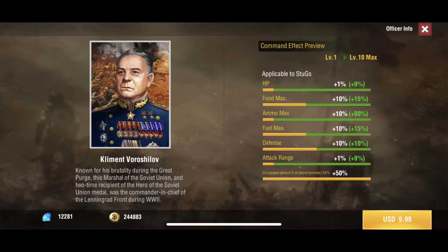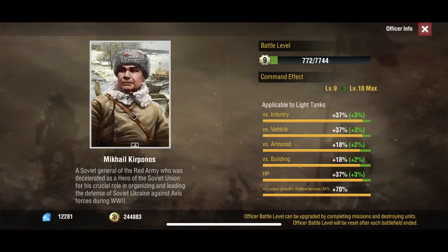The next Stug officer gives you attack range, which really breaks the game. As a tanker you already get attack range for your Stugs if you tiered it up, but this guy adds an additional 10%. If you aren't a tanker, this is where Stug attack range really helps because you can out-range level 1 turrets and any level towers. This guy is really huge if you're not playing tanker. Pick him up — 10 bucks, pretty cheap.